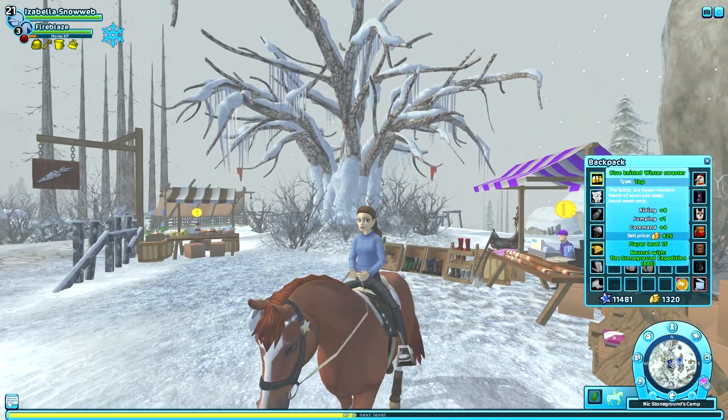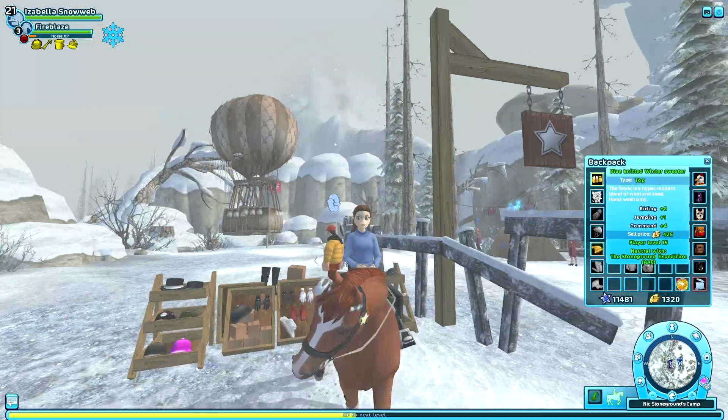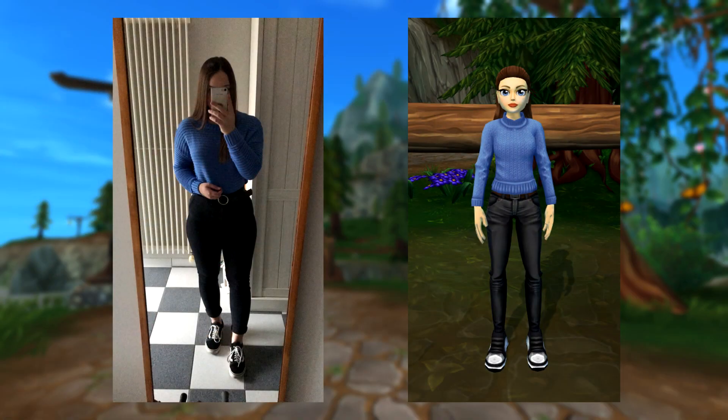Right here we have the one with the emblem, and right here we have the one from the Dino Valley shop. Honestly, I think I'll go with the shop one — I just really like it on its own. Here is the final outfit. Both outfits compared, and honestly the sweater isn't even too bad. Everything looks so similar. The only thing is the belt is brown and not black — maybe I should have chosen a black one — but you can barely see it so I really like this.